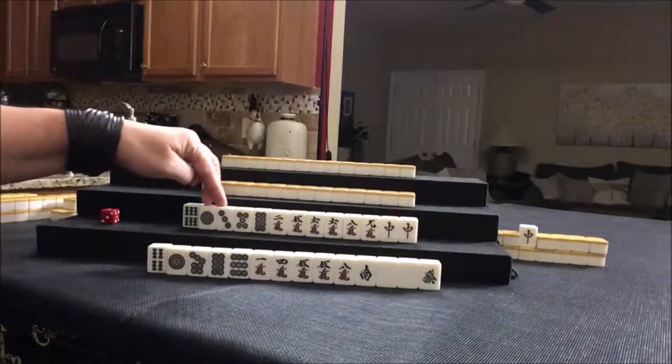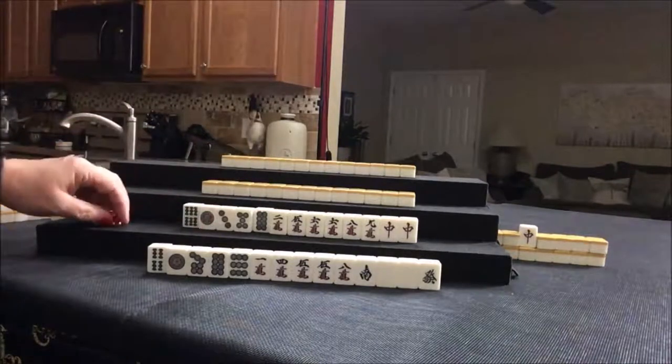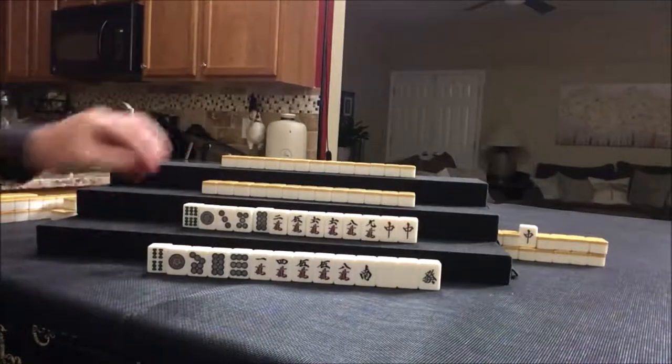We could do yakuhai alone, dragon pawn. Or if we draw in cracks, we could maybe do half flush. This is isolated, so I don't know. Here we have a potential chi — maybe discard this and this and see what comes in. We don't need to use this yet; I'm going to use this to mark whose turn it is.